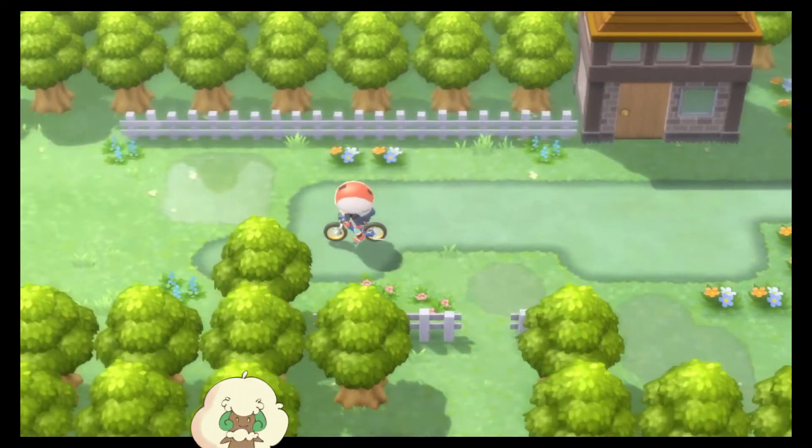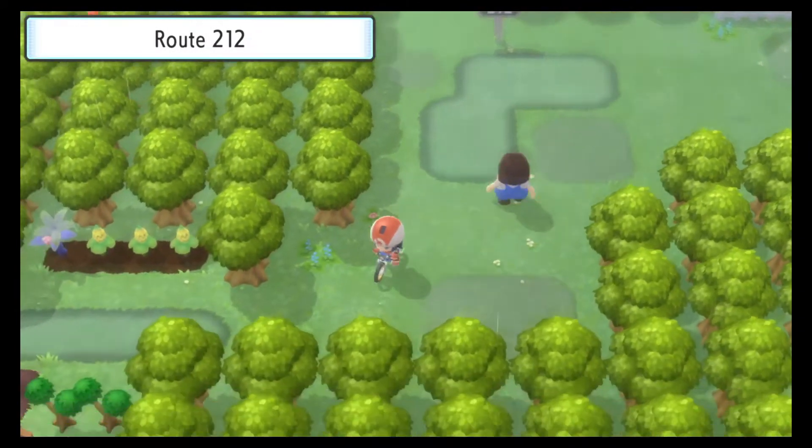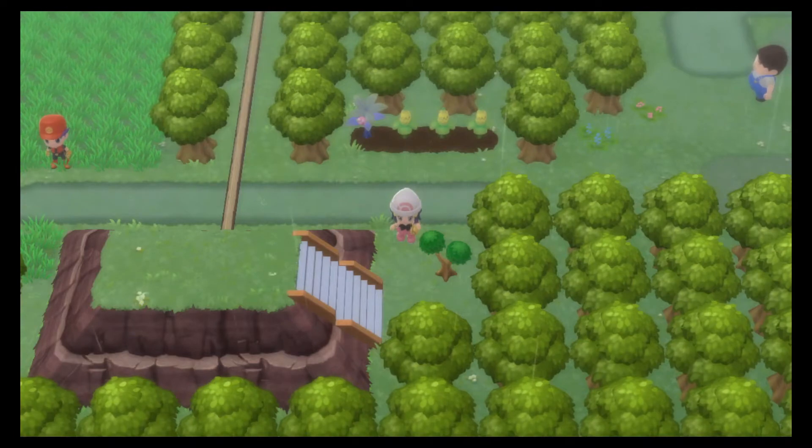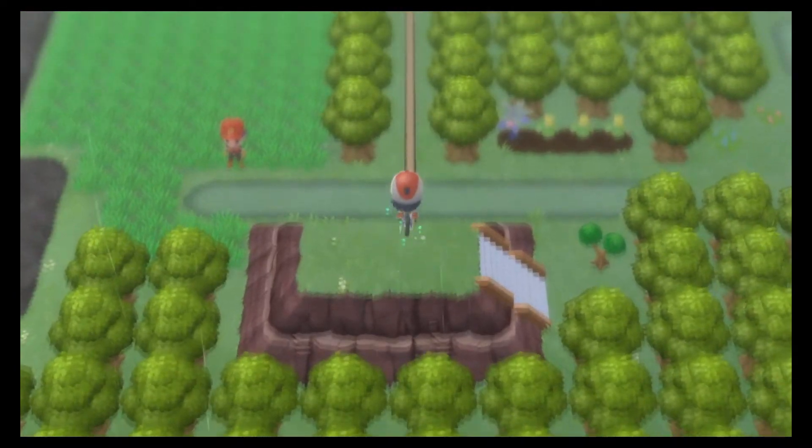You can get this by flying over to Pastoria City and making your way into Route 212. As soon as you enter the route you'll see these two trees that you can cut. Go ahead and take care of that and hop on your bike across this beam over here.